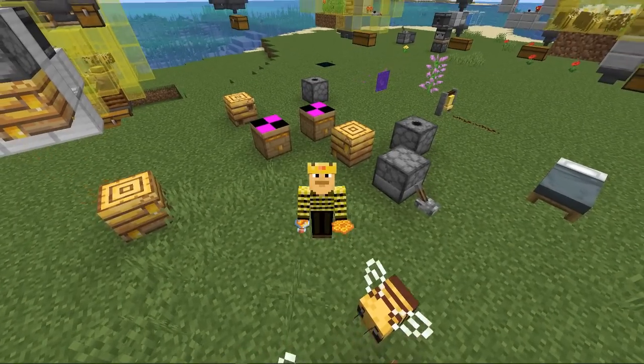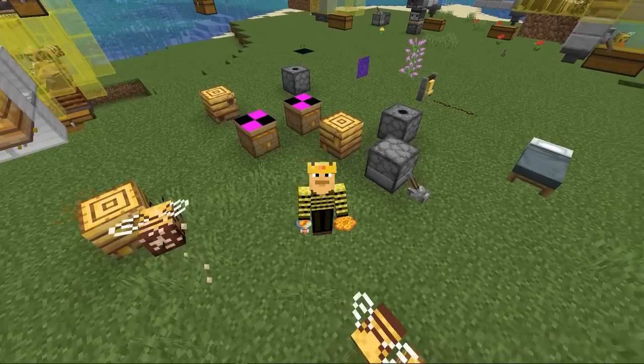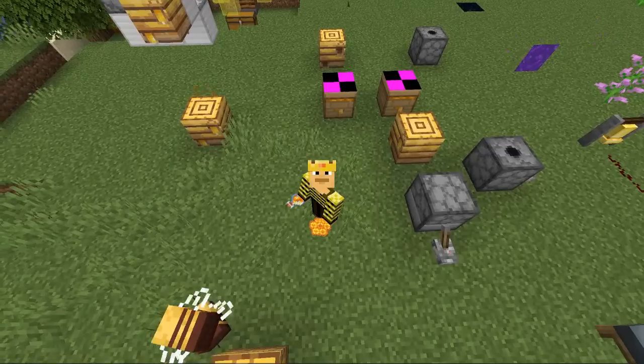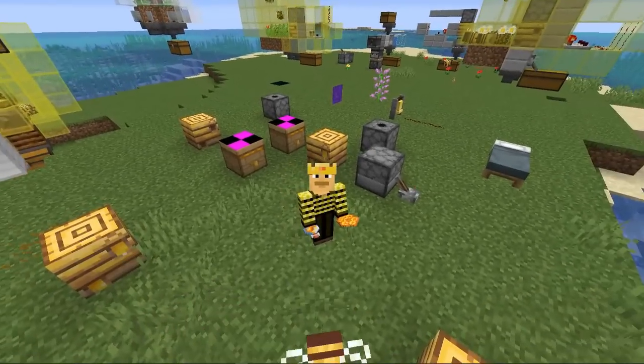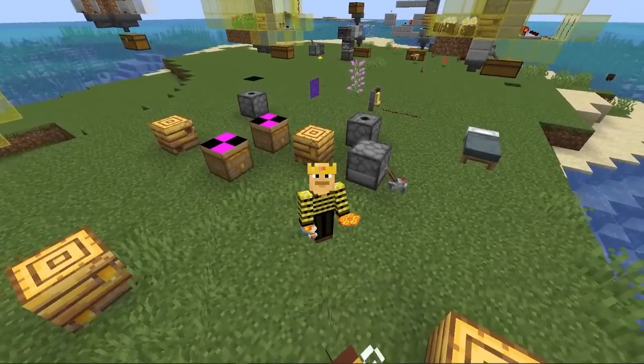Hello there, Ray here. We've got a brand new 1.15 snapshot. This is 19w36a and with this comes some pretty big changes as they have kind of opened up the code so everybody can see it. They did many quality of life updates as well as ported over some changes from other devices into the Java game. They're also going along with their promise fixing a lot of bugs from the last snapshot.